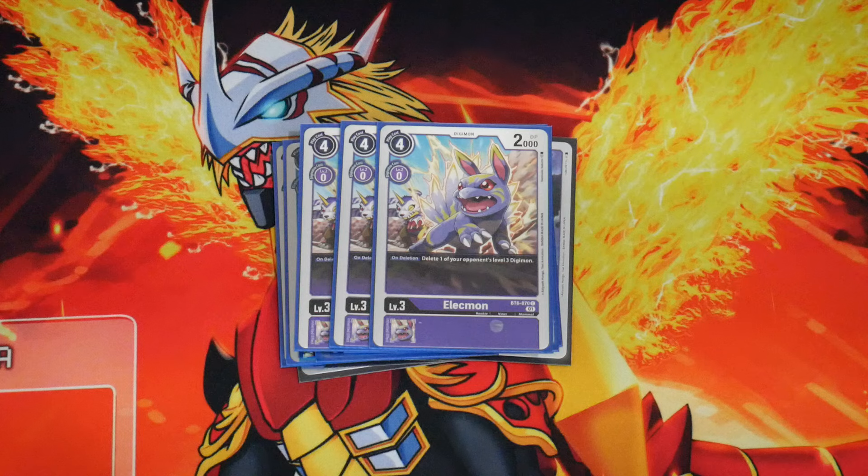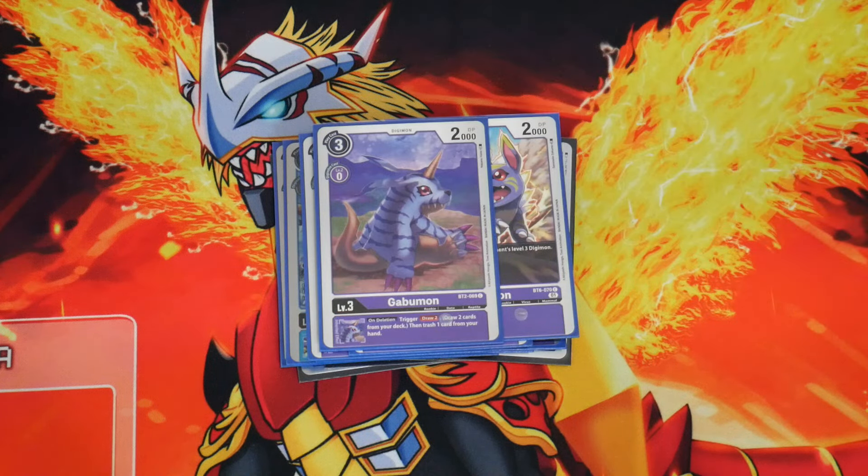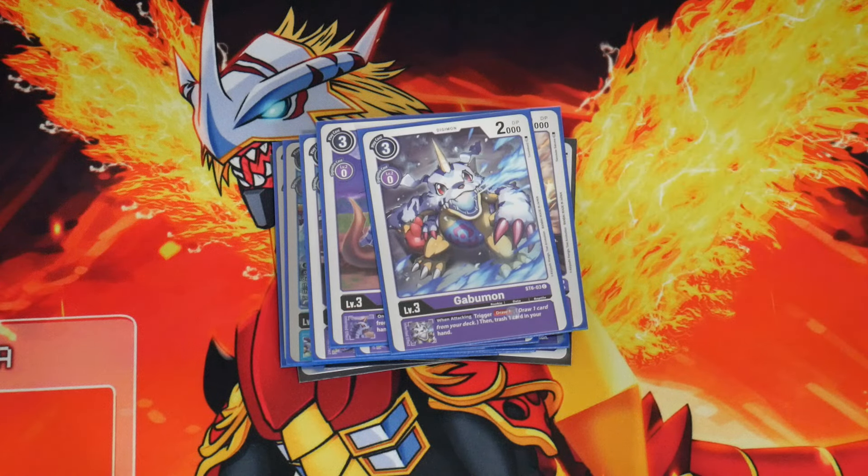We also have a couple of limited cards: 1 copy of Gobamon on Alecmon — draw 2, discard 1 — and the limited Gobamon from the old starter deck that when attacking draws 1, discard 1, and it is not once per turn. So 13 rookies total, which ensures you open one pretty much every hand. That's important because a rookie needs to go on your Demi-Mera egg so you can discard your level 6s.